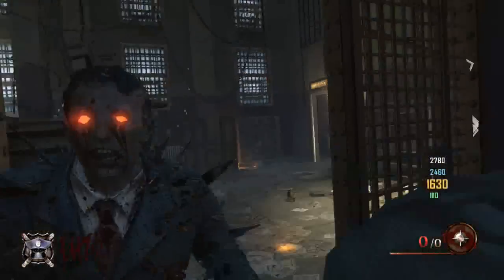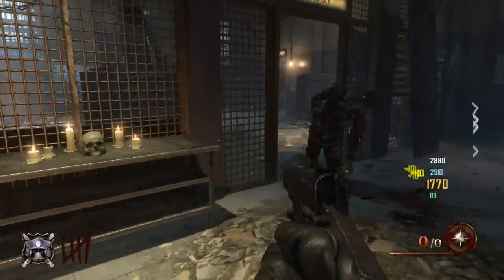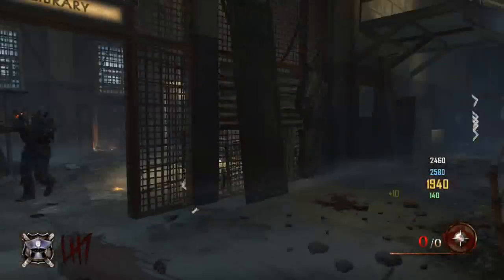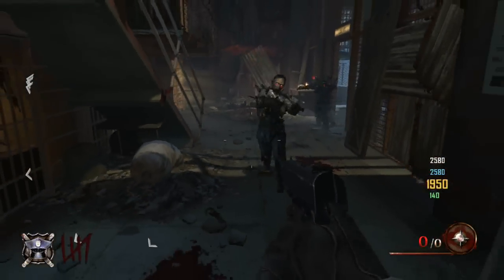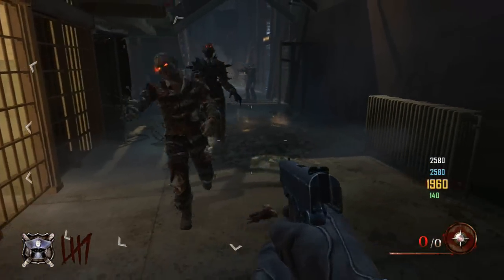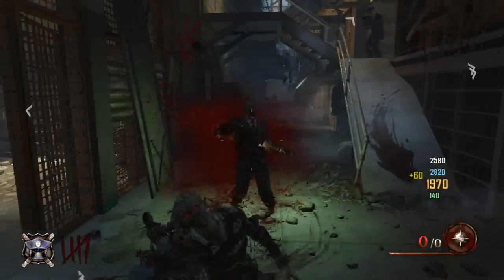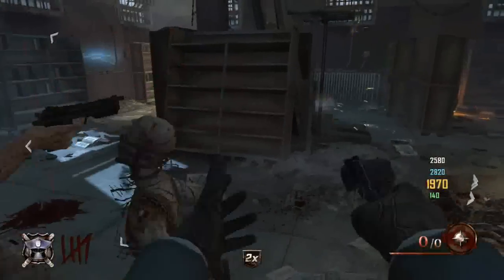I'm just in the main room where you spawn in the public match game. You want to come here and get about 2,000 points — 1,000 points for the actual door to open it — because you spawn just up that little ladder runway there. I've just about got enough now, so I'm going to go in and buy it. I'm going to rebuild a window first.